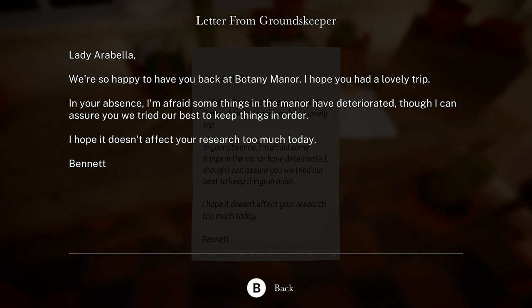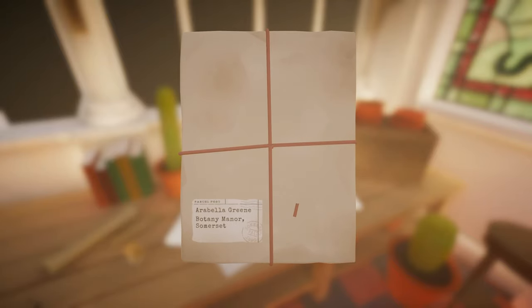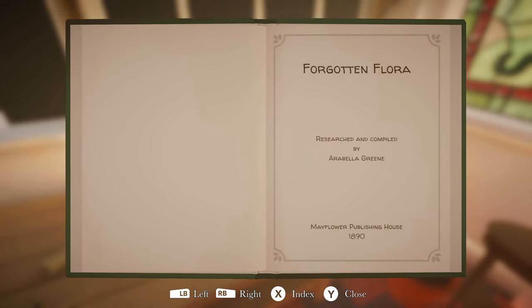Got paper. That's cool, nice little animation. Forgotten Flora - an herbarium by Arabella Green. Open her up. 'Dear Arabella Green, thank you once again for submitting your book proposal, Forgotten Flora. Please send this empty herbarium back to us once you have completed your research and we will be in touch with a potential offer. Sincerely, Mayflower Publishing House.' I like how it's all got the flower stuff going on, in green. Forgotten Flora, researched and compiled by Arabella Green.